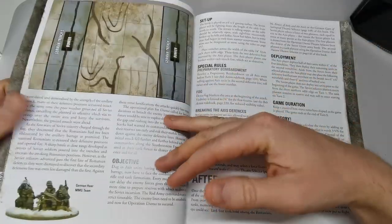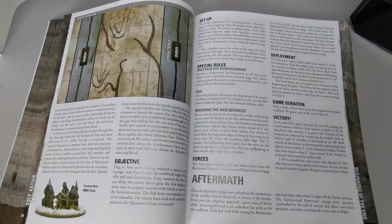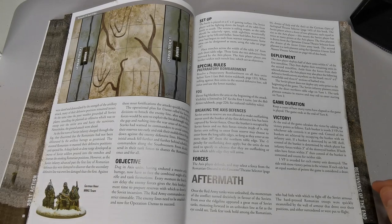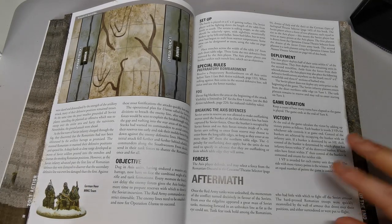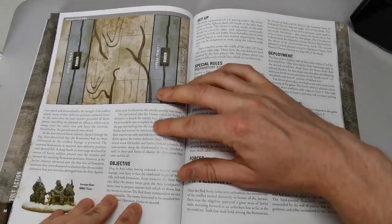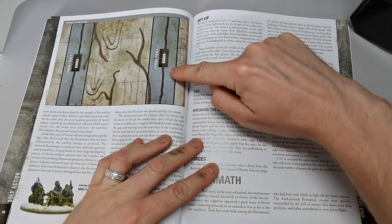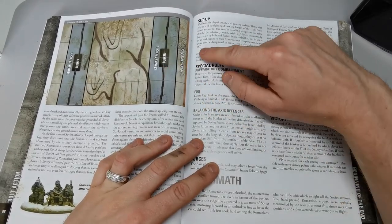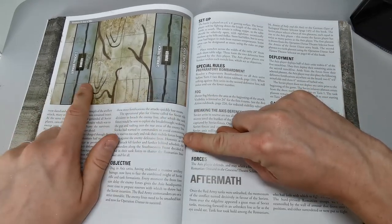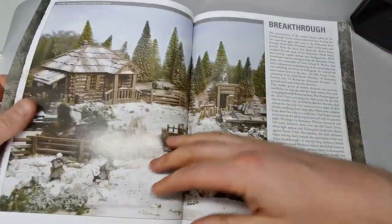Gods of War is the first scenario that introduces tank warfare — there's not much of it in this book due to the nature of Stalingrad, but this is where tank platoons come in. The Russians have to storm the first trench line with infantry, then their tank platoon arrives to help take the second one. It's going to be quite a slog for the Soviets.